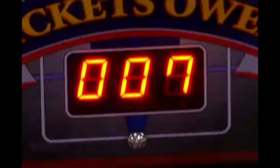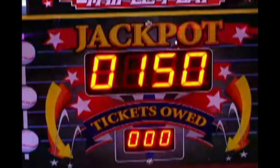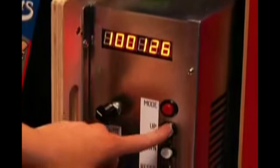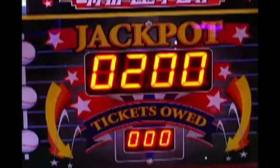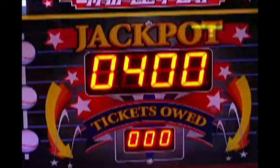Practice does make perfect. Operators have the ability to adjust the inner and outer tier ticket values based on their payout percentage. The home run jackpot bonus is also adjustable and may be set to a fixed number or as a progressive payout. Your fixed jackpot can be set in increments of 50, with a minimum value of 50 up to a maximum value of 400. The operator has the option to start the progressive bonus at a minimum value of 50 or at its maximum start value of 400, or anywhere in between in increments of 50.